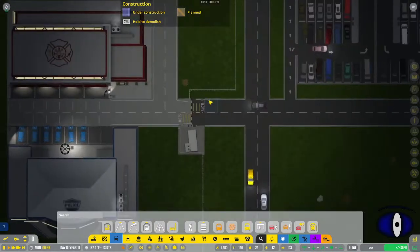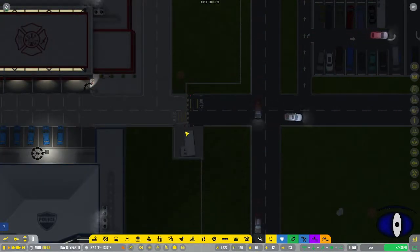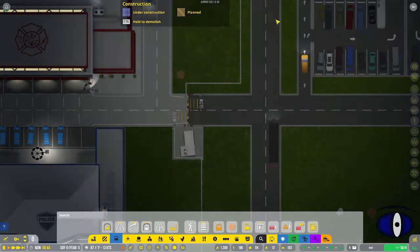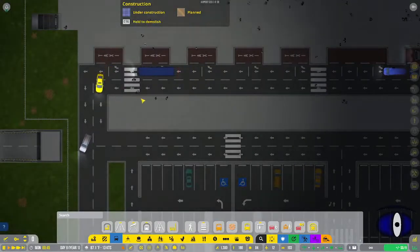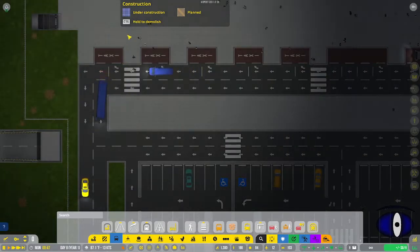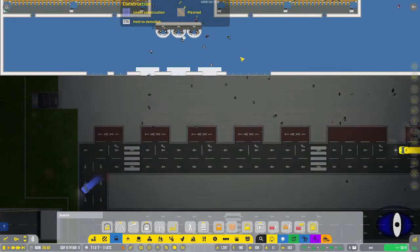We also have a vehicle checkpoint, which allows transitioning between public and service roads - you have to have this so vehicles can get from one side to the other. Next we have sidewalks, which you can put pretty much anywhere you want passengers to be able to walk. I have a nice big sidewalk here going from the road pickups to the door.